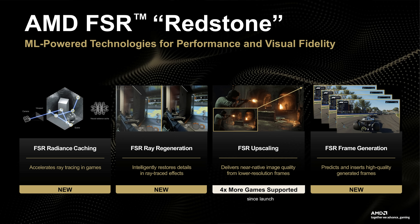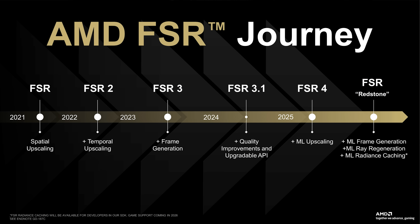AMD just dropped a new driver, FSR Redstone, and I'm at my desk. We're just going to do this vlog style because I don't have time for anything else. It's aimed primarily at RX 9000 owners, and it adds new upscaling algorithms, machine learning enhancements and that sort of stuff. AMD gave it to me a few days early, so I was able to kick the tires and do some stuff with it, and I'm kind of impressed with what I saw for the specific games that I tested — mostly the games they recommended and a couple of old favorites.